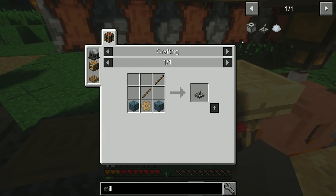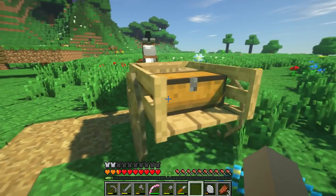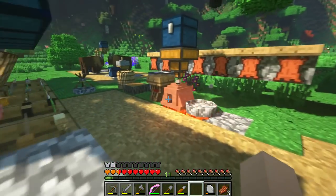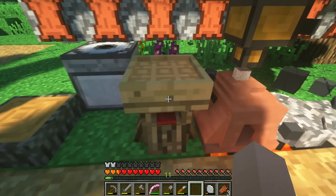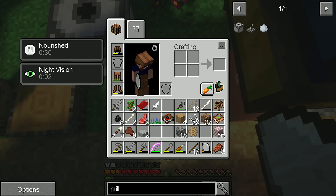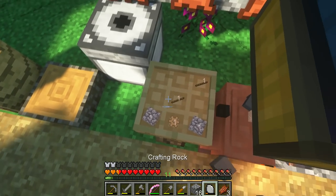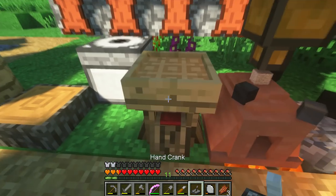We got everything here needed. I know for a fact, if we come over to our horse and cart over here — pick up our cog, or wooden gear here — and come on over, we can craft that bad boy too. Now it's not a quest... it should be a quest, because that's another one bites the dust if it is! The gear goes at the bottom here, and then a couple of pieces of cobblestone. Give it a good old whack. Ta-da! We got the freaking hand crank.